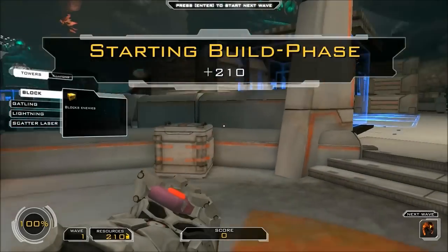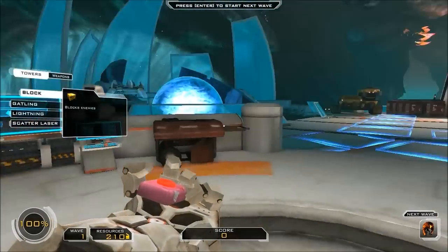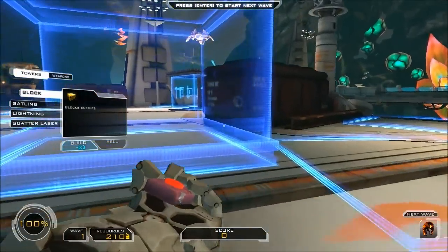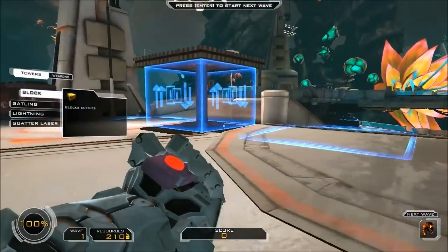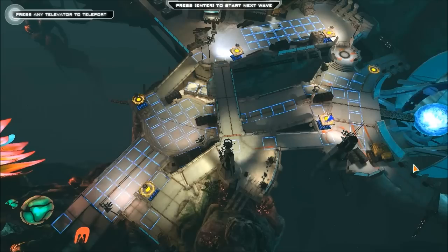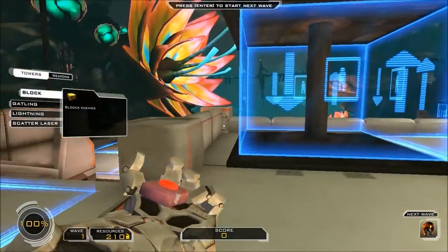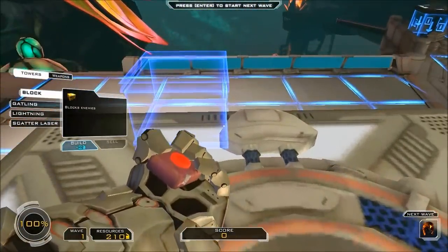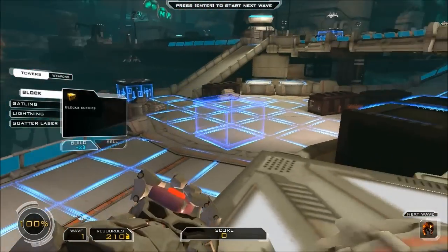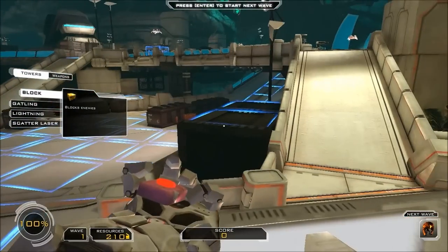Alright, easy was ridiculously easy when I tried it, and medium is sort of difficult, so we'll just see how this goes. Now these here are televators — I can teleport to them and they'll also elevate me up. I'm just trying to think of how I'm going to direct them through here.